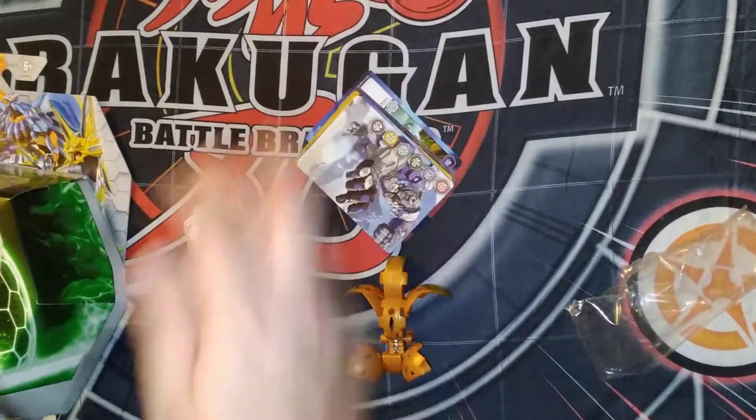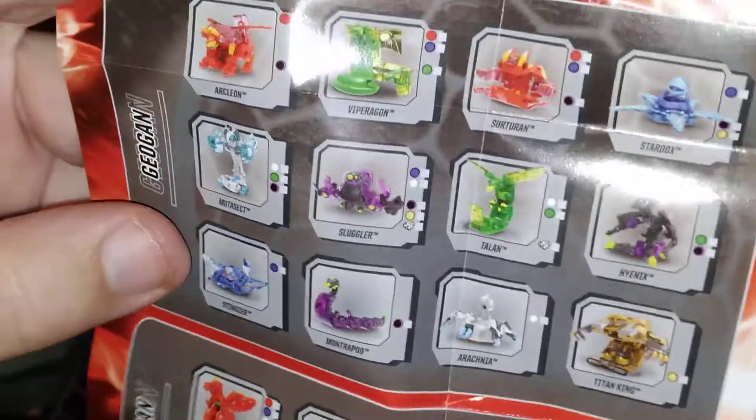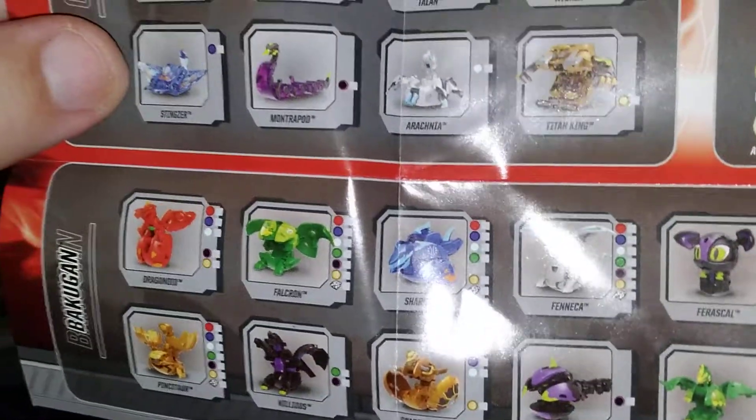We do need to take a look and show the sheet off first. Let's see what's in the wave. There's the Geogon, and then there's the cores right there.